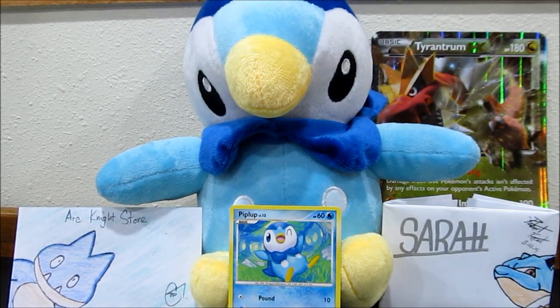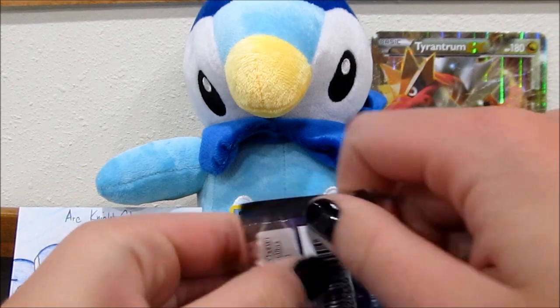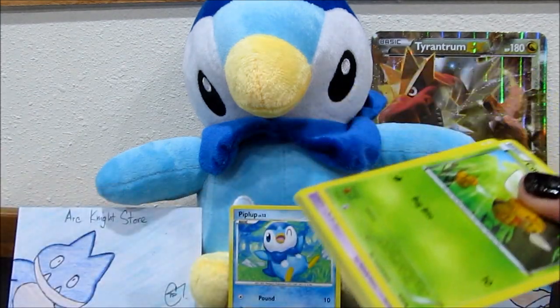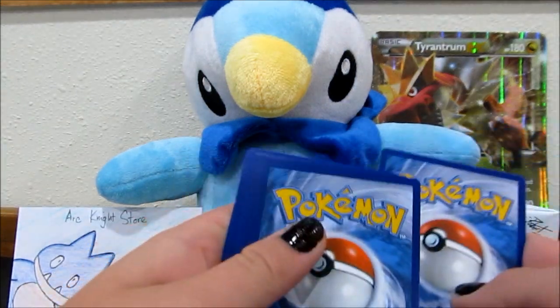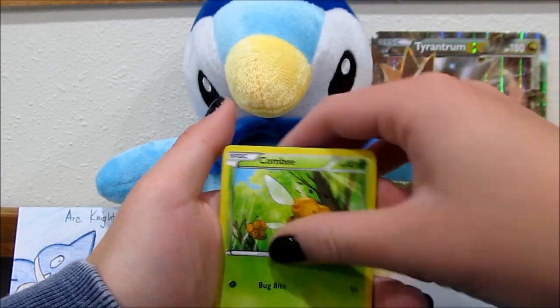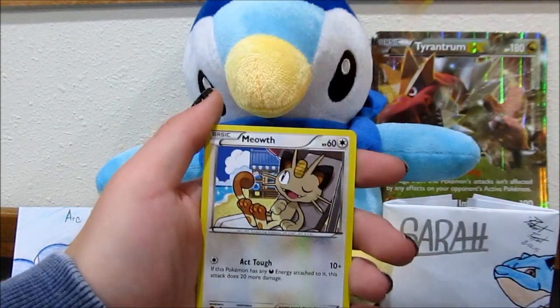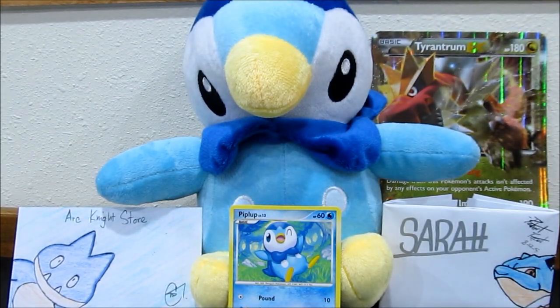Sarah, do you want to get into your last pack? Onto my final pack here. Don't know if we're going to get anything really good like that last one, but who knows. Got a code card there. We have a Vespiquen, Landorus, Sableye, Combee, Golett, Cottonee, Larvesta, Meowth. Our Reverse is a Spinarak. And a Regice. That is pretty typical for us opening Ancient Origins.